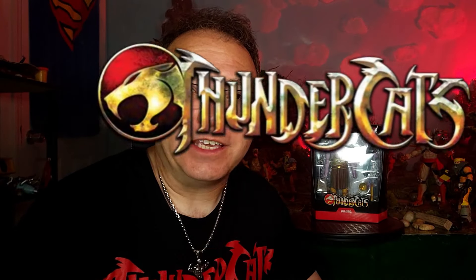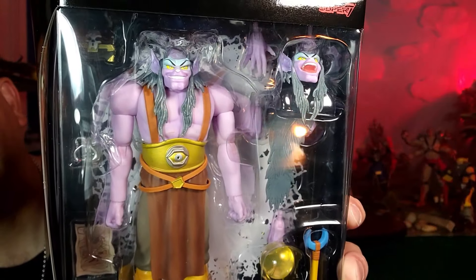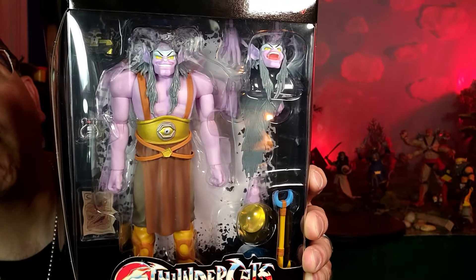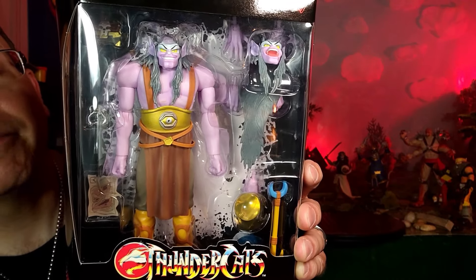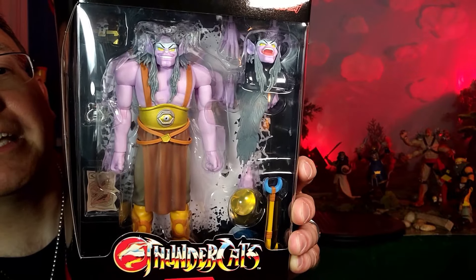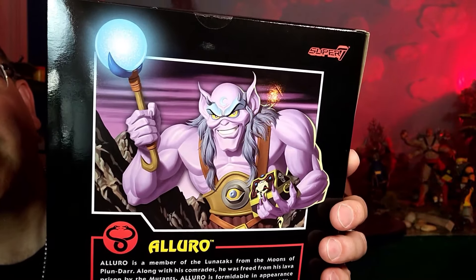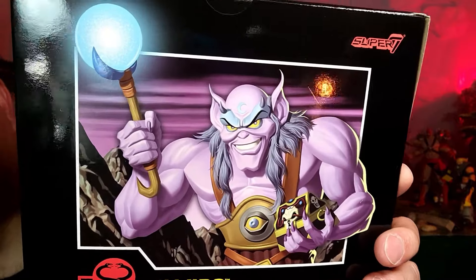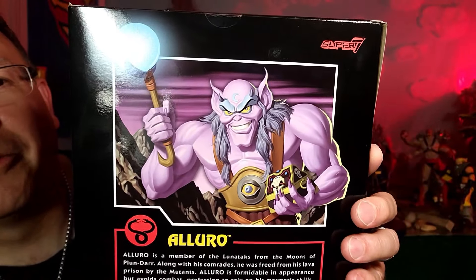This time a Thundercats Lunatack — our first Lunatack action figure that Super7 has produced — and it is Alluro. Just take a look at how good he looks in the package. At first glance it does look like he is scaled correctly size-wise. We've had a little issue with that in this wave, but he looks like he is in scale. Alluro was tall — taller than everybody else — but he's looking awesome and comes with a lot of accessories.